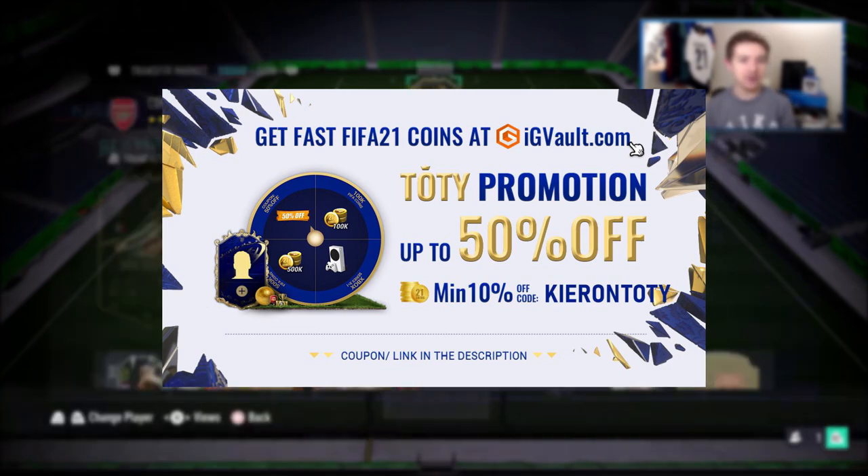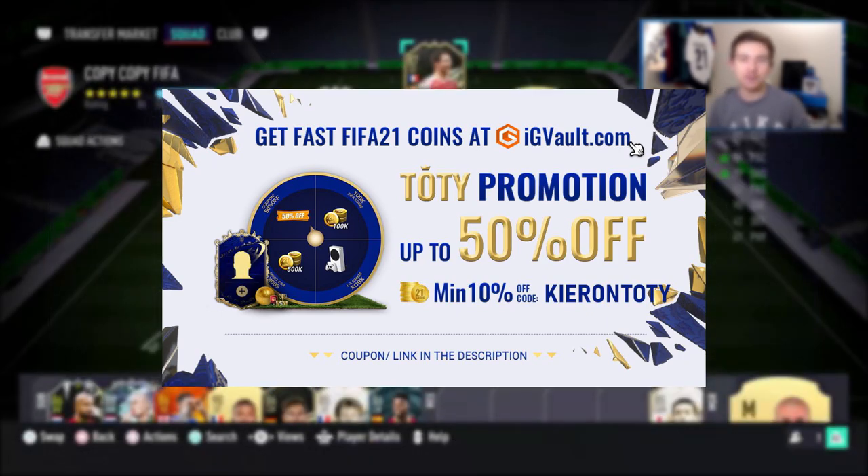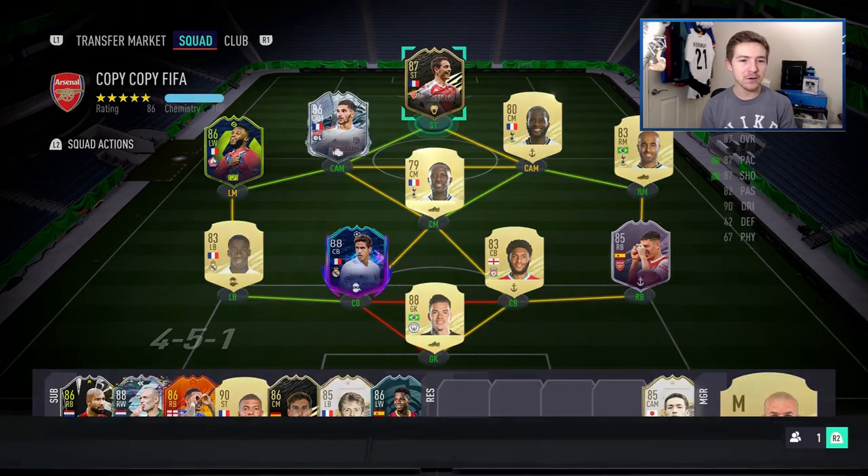If you need some coins to improve your Ultimate Team, check out my sponsor - there's a link in the description to IGvault.com. If you use the code Kieran you'll get a nice discount, and if you use the code KieranTOTY you'll get an even bigger discount throughout the Team of the Year promo.